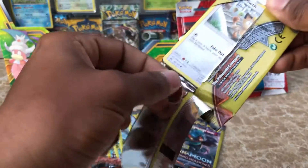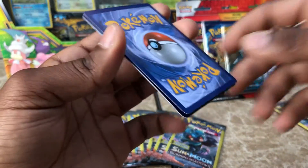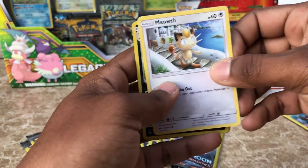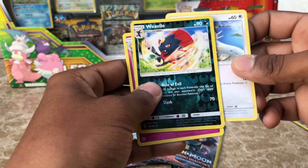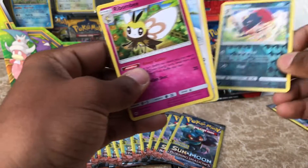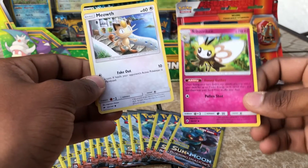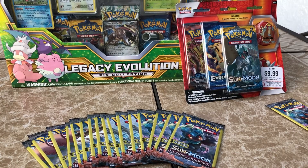Sun and Moon Burning Shadows — got the Marshadow art. Gonna have fun opening forever. So let's see what we get. We have a Meowth. Oh, a Reverse Weevil — that is pretty nice, look at that right there. And for the Rare, we have a Ribombee. Did not pronounce that right.